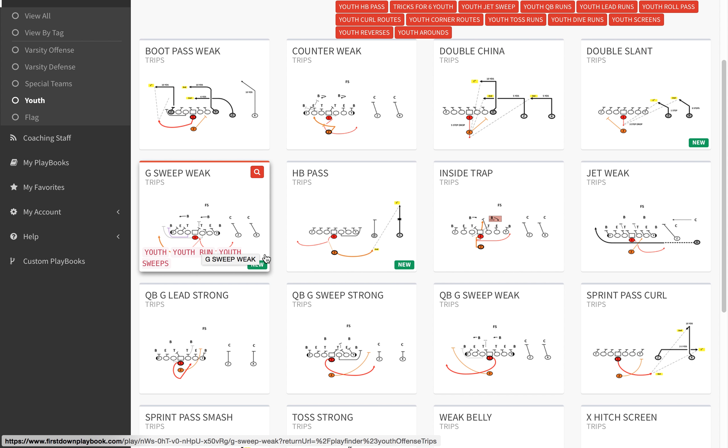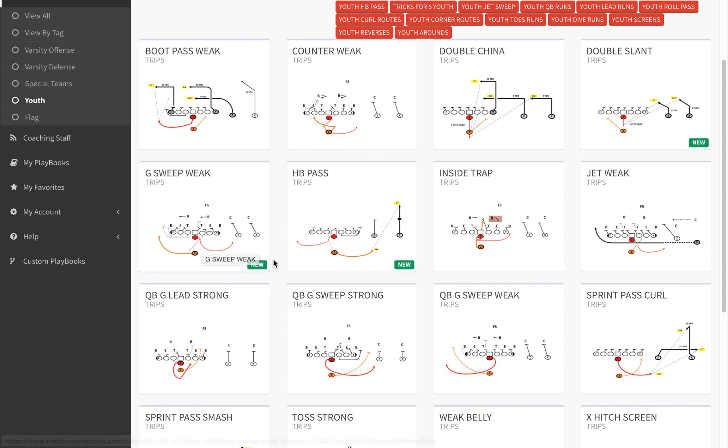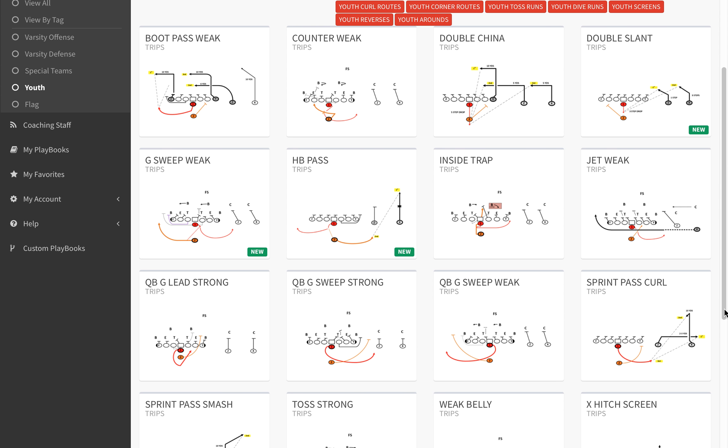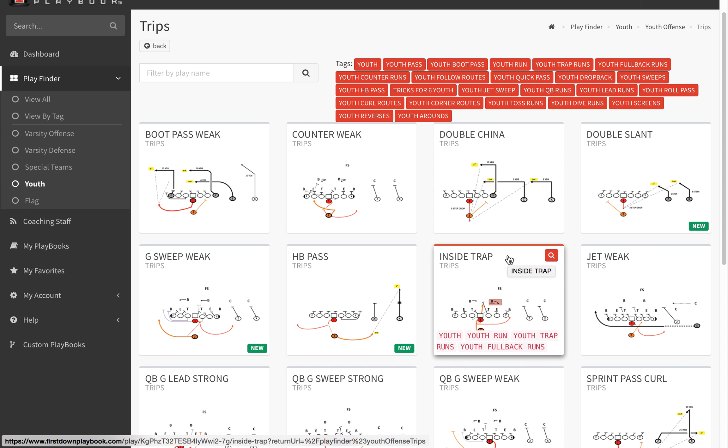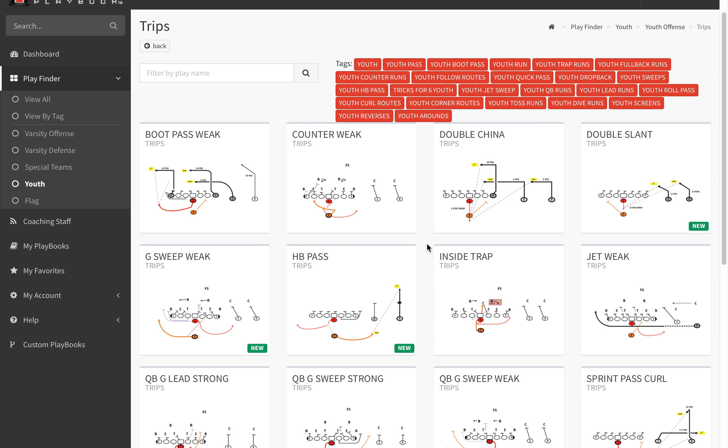We won't install on July 4th, but we will put the wing tee plays in tomorrow, and that'll round out the 2017 version of the youth offense, which gives you now 10 formations. Just know that there are more plays in your Trips formation, and we've entered into July in a big way.